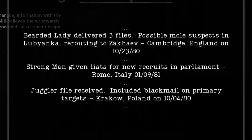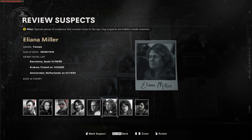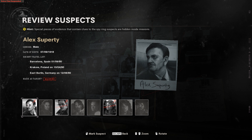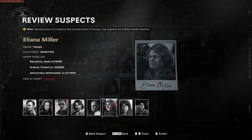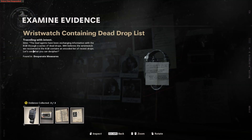Going back to the dead drop list from the wristwatch, now focusing on the Juggler: the Juggler has a date of 10-4-80 and a location of Poland. Alex Super T has that date and location, and Eliana Miller also has that location. From the cassette tape, we know the Juggler is a she — a female. So we eliminate Alex Super T because he is male, leaving us with Eliana Miller as our second suspect. Since we narrowed it down this way, we don't even need Cross's ledger for the second suspect.